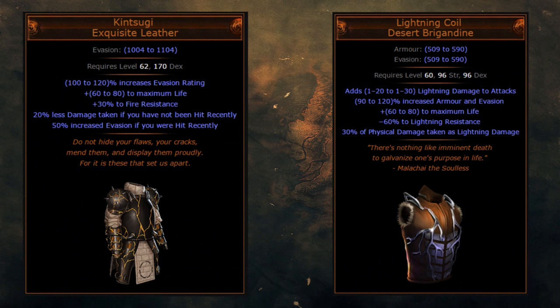Kintsugi puts far less pressure on your gear overall. Instead of minus 60 lightning res, you have plus 30 fire res — that's a difference of 90 resistance on your overall gearing. This makes the rest of your gear a lot cheaper, and it also allows you to get accuracy rolls on gloves and helms instead of resistances, which means you can deal a lot more damage — especially as something like a crit bow character.